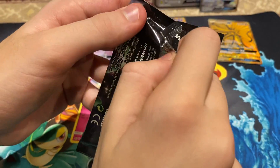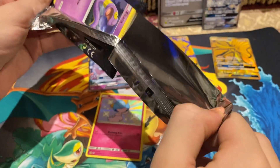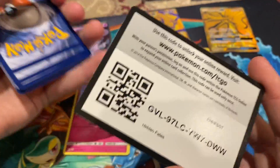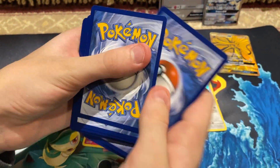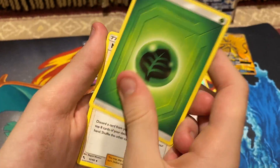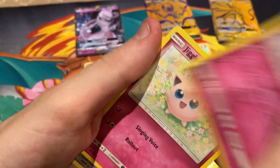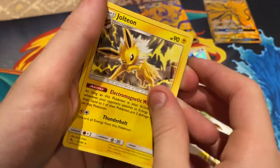Okay, this is a sticky pack. Oh, this sticky pack has something cool in here. Oh my god, it's so sticky. I have no clue why. Energy. Misty. Pokemon Lady. Eevee. Pikachu. Clefairy. Jigglypuff. Erica's Hospitality. And Jill Deani.